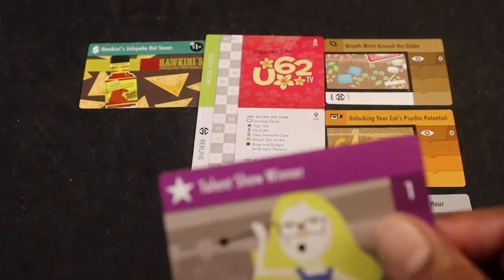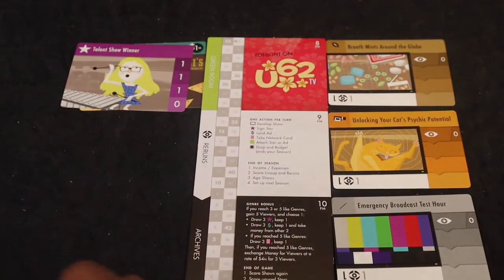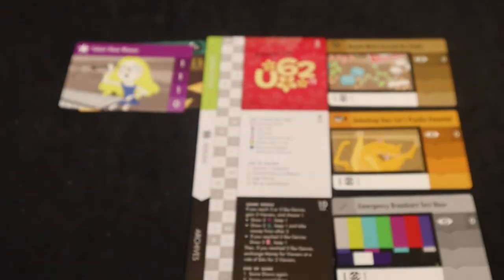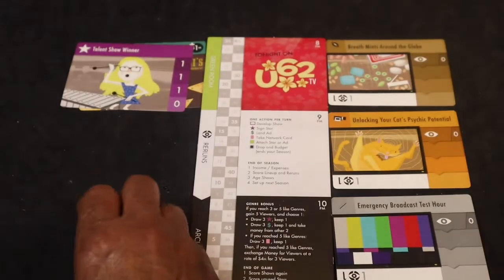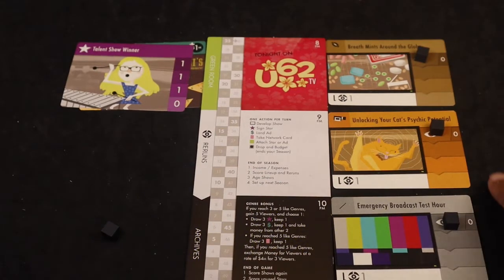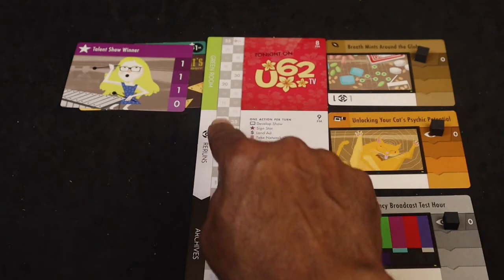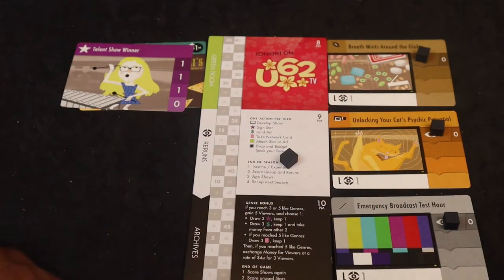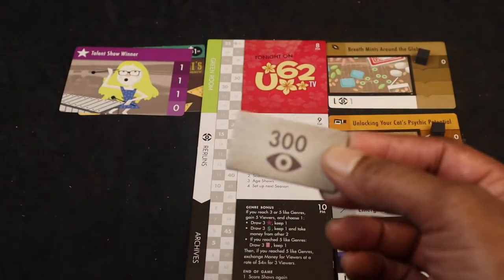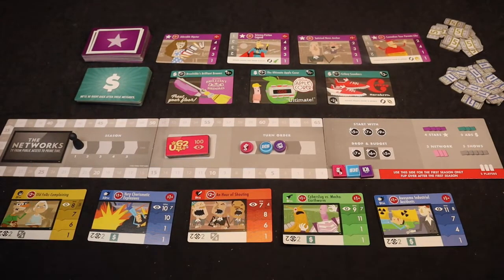Your starting star — Talent Show Winner — goes into the green room. Each player also gets their turn order token and score track token, placed on the scoreboard track. They get five cubes and take three of them, placing one on the first season of each show. Right now you're getting zero viewers across the board. The black cube is placed off to the side, used to calculate your views at end of each round. Players also take their 100-viewer token and 300-viewer token and place them on the score track.